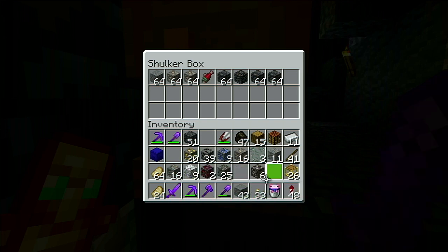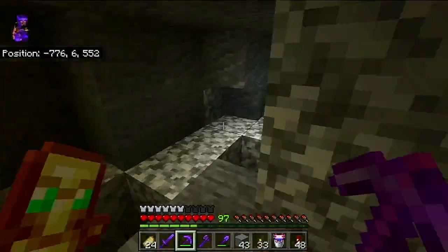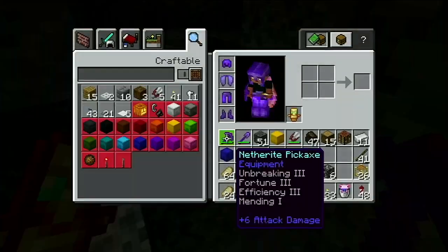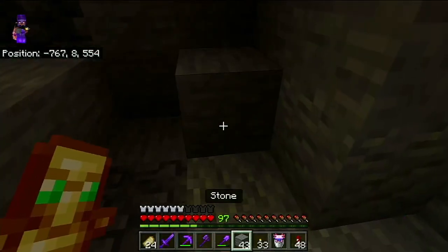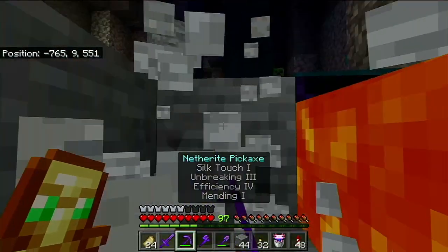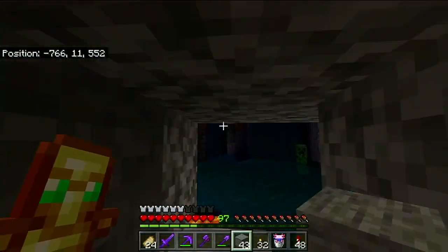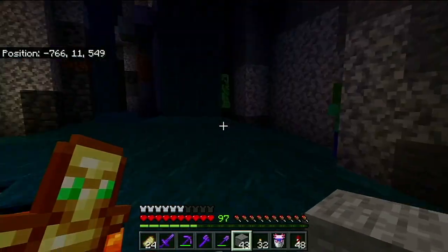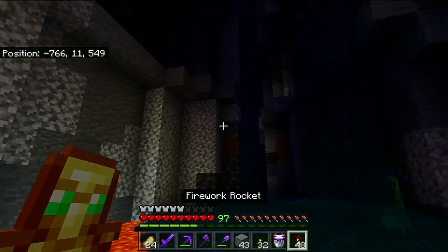I got a bunch of deep slate. I'll throw my glow lichen — I'm going to have to be careful with inventory management because there's a lot of blocks I want to bring home. Now I've got enough deep slate for now, I can always come back. Deep slate isn't actually going to be that rare; I'm just looking for it because it's new and it's fun.